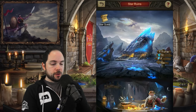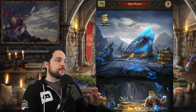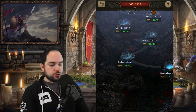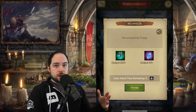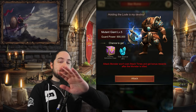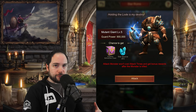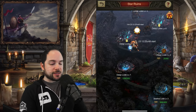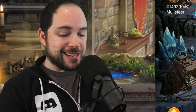The Star Ruins are where you're going to go every single day — this is so valuable. As soon as you get this building, start using it. You go into the Star Ruins, go to the first area you have access to — the Shallow Load, probably level one — and you can start mining. Once you are strong enough, you can contest little bosses. And you have absolutely zero troop loss when you fight them, so there's no reason not to try. That will give you access to higher-level areas where you can mine faster.